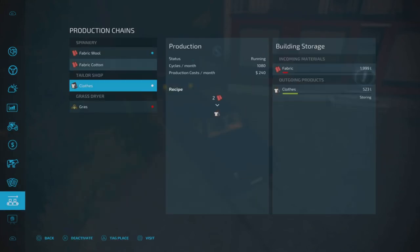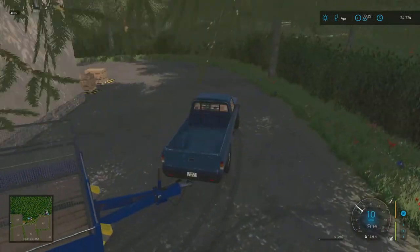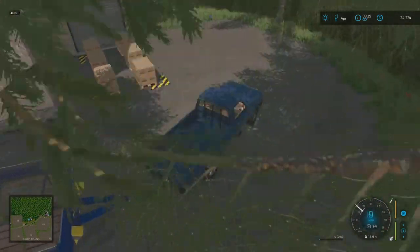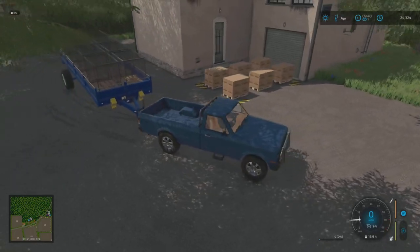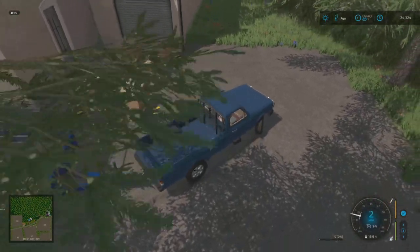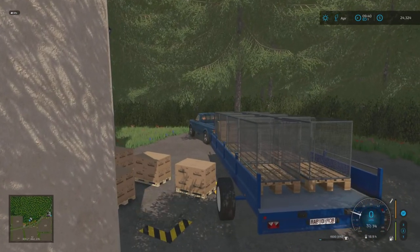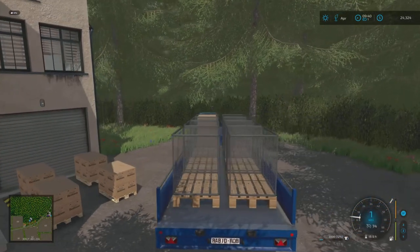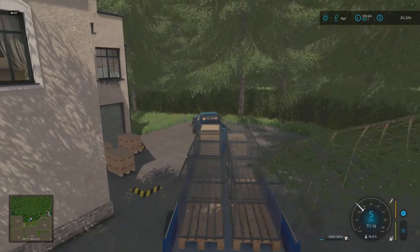At the factory here - turn that one off, it's not doing anything. Clothes - we just put some in there, sweet. Let me go ahead and see what kind of clothing we have available from the back here. Oh look at that, we got six pallets - sweet! Alright, I'm gonna go ahead and turn this guy around somehow, let's get this clothing loaded.